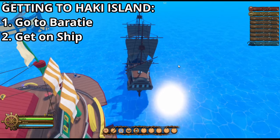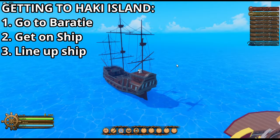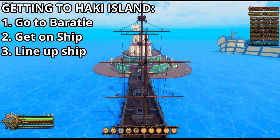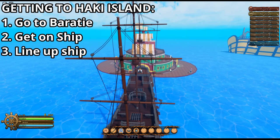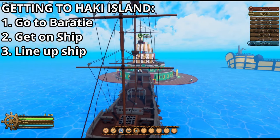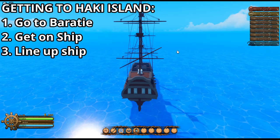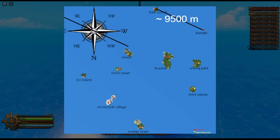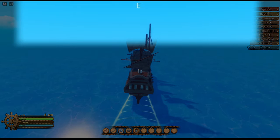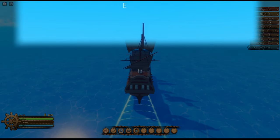Alright, I'm back. I basically lined up my ship with the side of this area, and what I'm going to do is pull out my log pose. Let's say we're about 100 meters away. I'm going to be putting a map up on the screen right now showing you how to get to Hockey Island — you should see a line I drew between the Baratie and Hockey Island. I'll speed this up and you can see my compass at the top of the screen if you want to go there yourself.